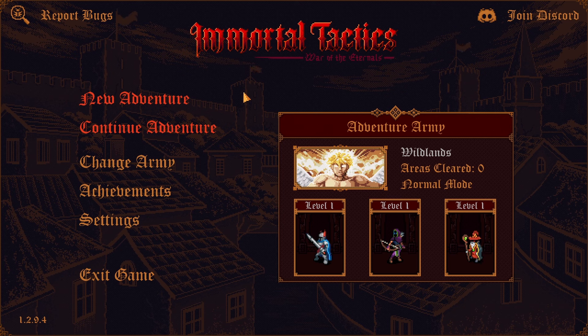One thing that I've been seeing a lot now, and that's really good, is a ton of games in this pixelated art style that are just coming out as real bangers — games going back to the 90s, either on console or PC, with great music, awesome gameplay, and art styles that are really unique and retro in many ways. Here we have our Adventure Army going to the Wildlands. We have our level one paladin, swordsman, or footman, our Archer, and our Wizard.